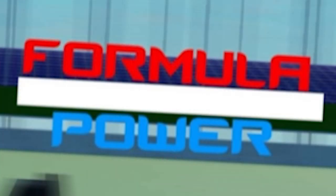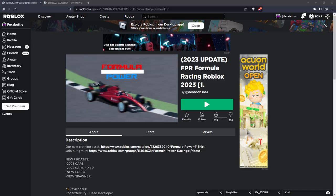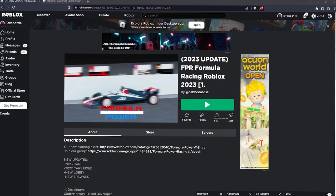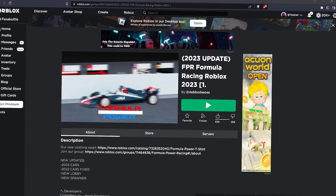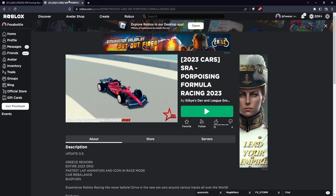Today we're going to be playing Formula Power (FPR) in Roblox 2023, because it's the first F1 game to have the new 2023 cars. The latest livery — the Alpine — was literally released yesterday at the time of recording, and this update was pushed out today or last night.